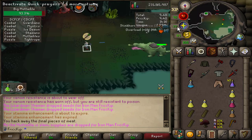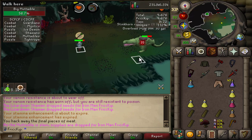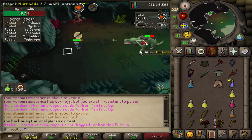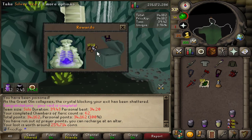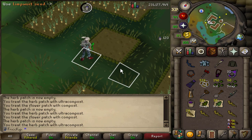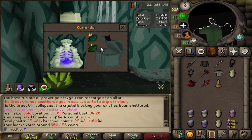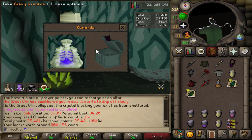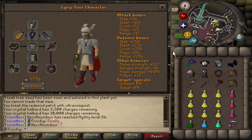Technically it would have been a back-to-back if we got a drop, but no luck. Honestly, one Chambers raid gives me like two farm runs worth of herbs — maybe I should just do Chambers instead of herb runs. We should be good to go raiding in about 30 minutes, so I've just been blowing glass in the meantime.